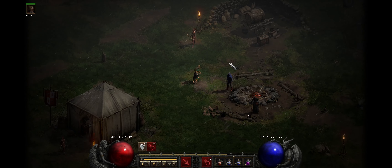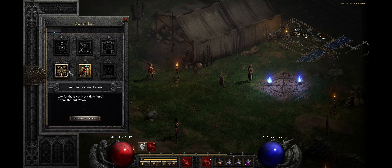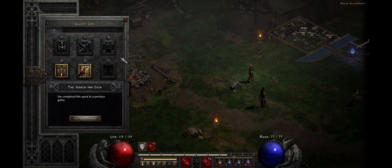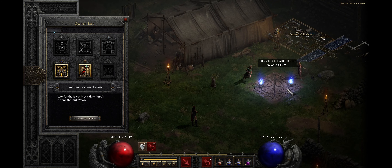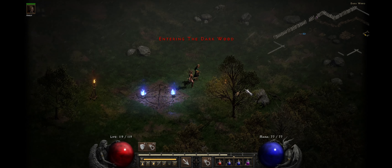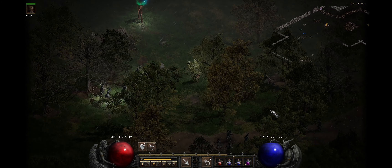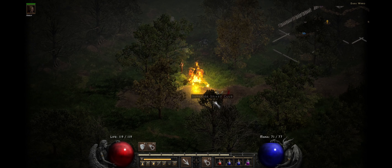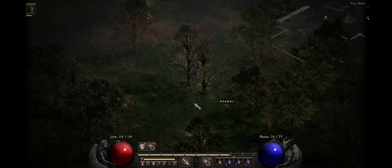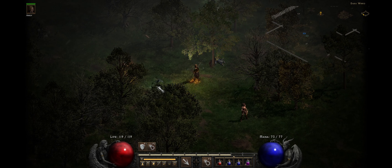Here we are, back on Diablo 2 Resurrected playing as a hardcore sorceress. Last episode we got Deckard Cain back — two episodes ago we lost our druid — and now we're going to try and take Andy to Pound Town. It's going to be a quick whistle-stop tour. If I get in danger I'll show you what I'm doing; otherwise I'll jump ahead and farm each quest. I've had a week off from gaming due to work so I might be a bit rusty.